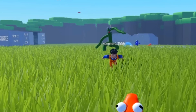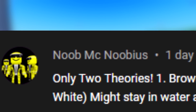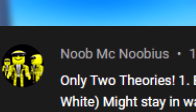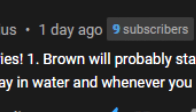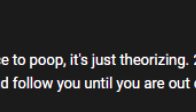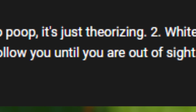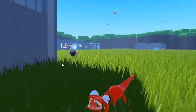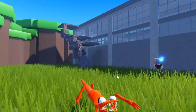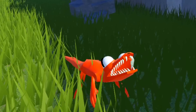With everyone kind of spawning and dying, let's go have a look at some comments and your theories. Theory time. We've got a comment from Noob McNubius, who's got 25 thumbs up. He says only two theories: one, brown will probably stay in the pipes - it's not a reference to poop, just theorizing. Number two, white, if there will be a white, might stay in water, and whenever you get too close, it will jump out and follow you until you are out of sight. I quite like that idea. Blue does that - if you run out of his sight, he has no idea where you are and just turns around and walks off.